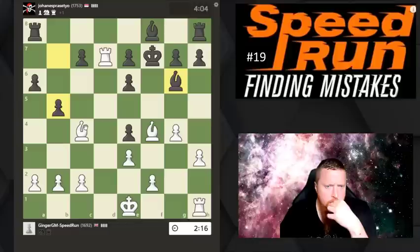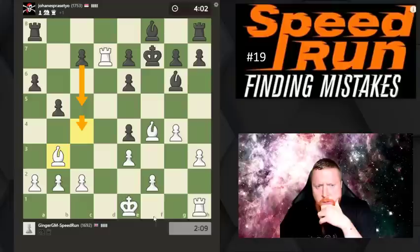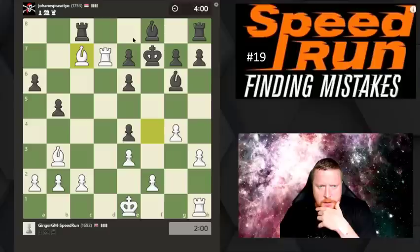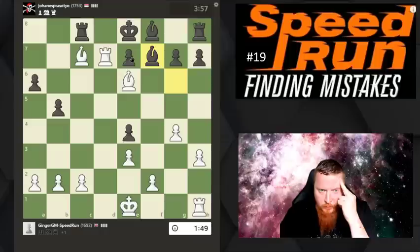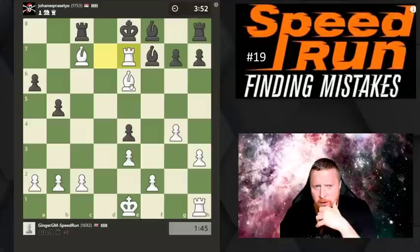I can increase the pressure by moving my pieces into good squares. I just don't know how he develops any of these guys - he's completely tied up. Maybe he wants to play some move like this. He's not stopping it, so he's allowing me to take here. I think I can take with the bishop - if the king comes back I've got bishop takes e6. But I've just realized he's got bishop f7, so I've allowed some tactics.